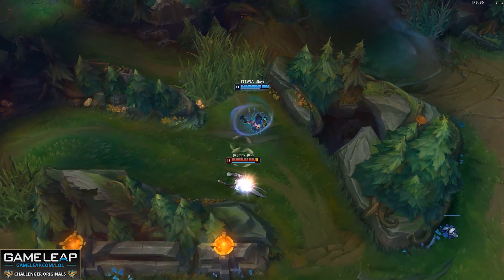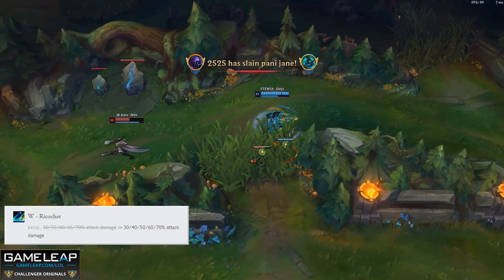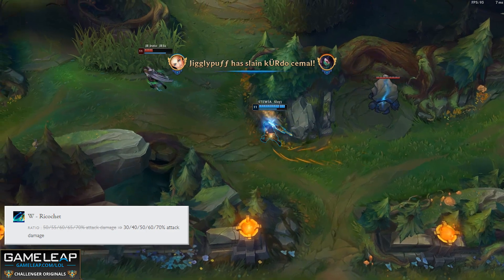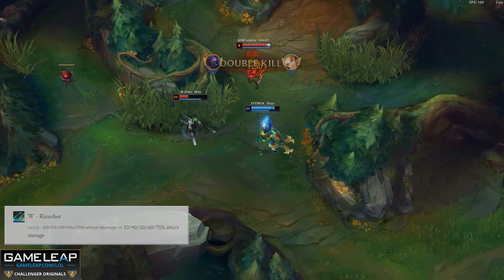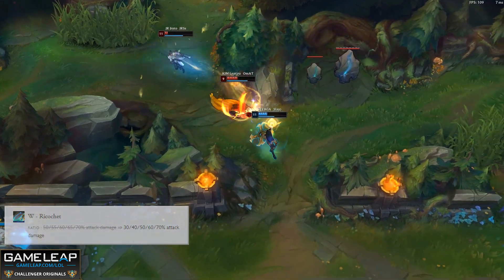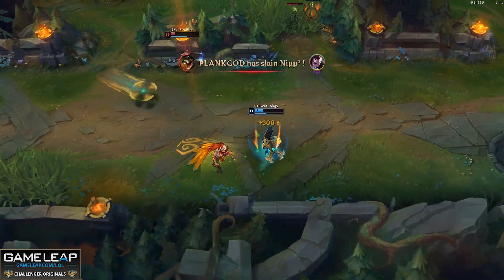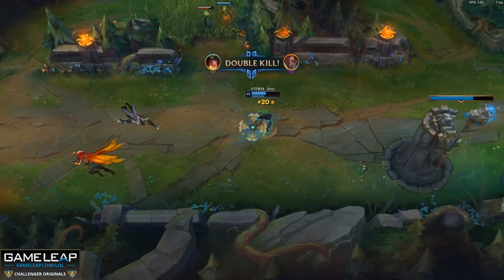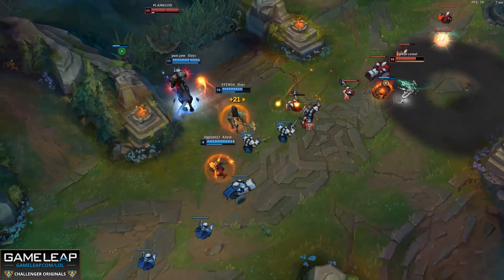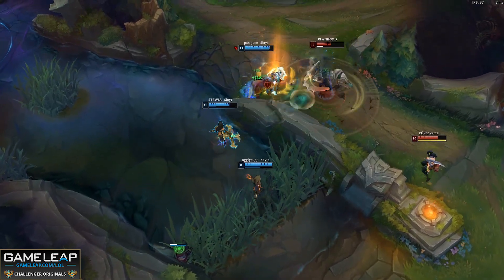Sivir's early game shove potential is going to be nerfed and this should drop her win rate significantly. This is simply because Sivir is usually the go-to for autofilled ADCs, and if she's not able to just completely bully every other ADC out of the lane, she's not going to be seeing nearly as much success. This does drop her down a tier for a lot of players, but for those of you more versed with Sivir who have more experience, you shouldn't see too much of a difference. It will be harder to just AFK shove, but if you were never really doing that in the first place you won't see a difference.